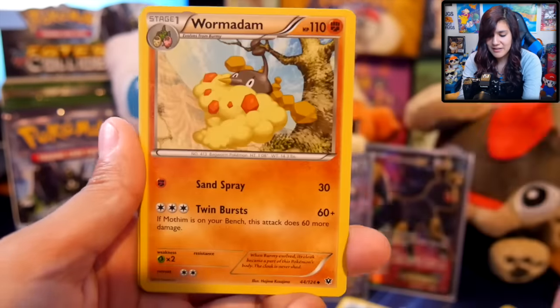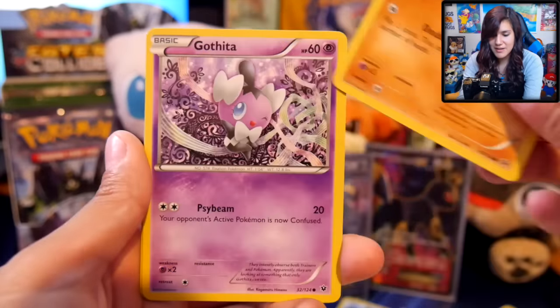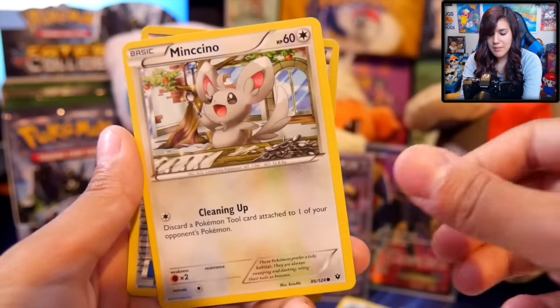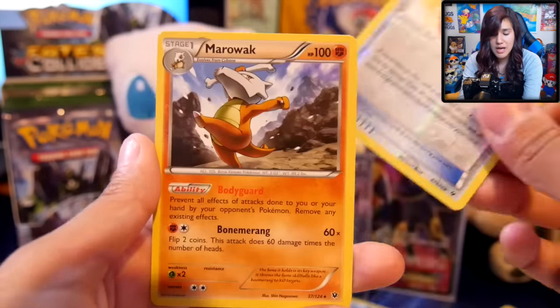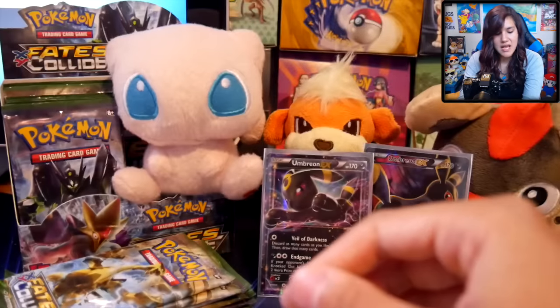We got a Dom Fossil Kabuto, a Wormadam, a Double Colorless Energy, a Katani, a Riolu, Gothita, a Whismur, a Mincino, Energy Pouch, and a Marowak — the Ballerina Marowak. Fantabulous, as always.